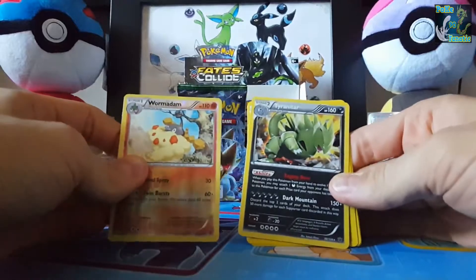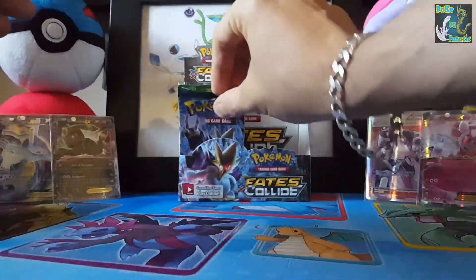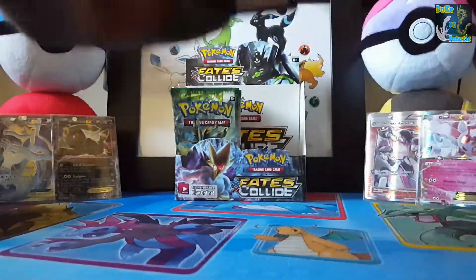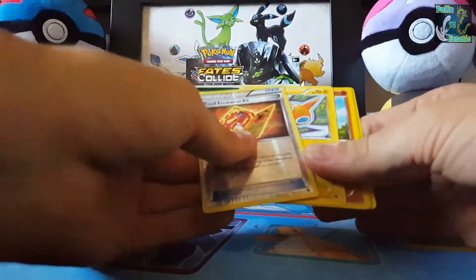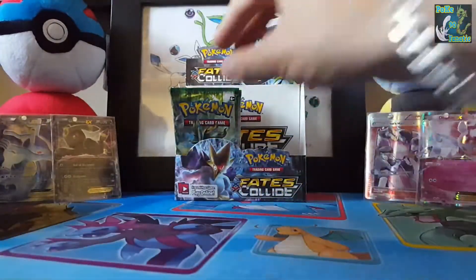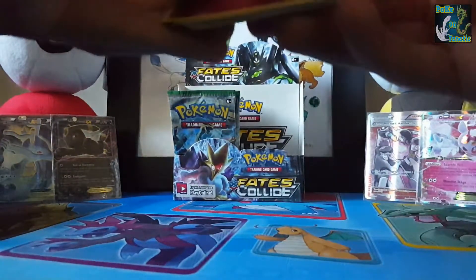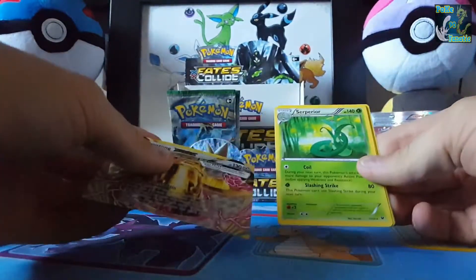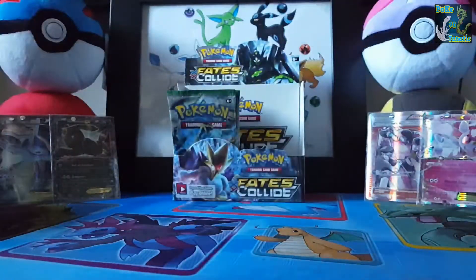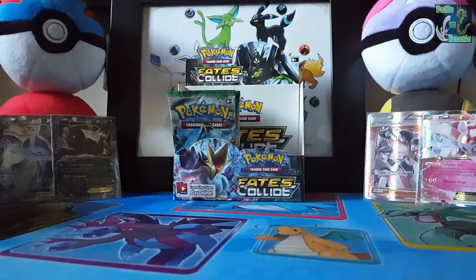I have a Whirlipede, oh and a Tyranitar — nice. One of my favourite Pokemon as well, anything that resembles a dinosaur. Fossil Excavation and a Rotom. We have a Bronzong Break and a Crobat — not sure if I have that card, I really can't remember.